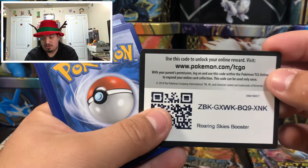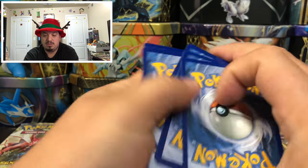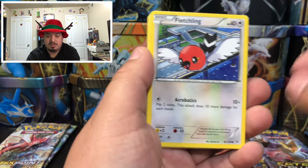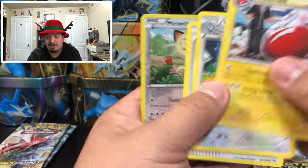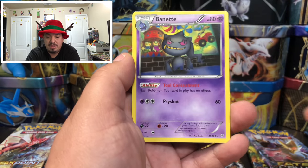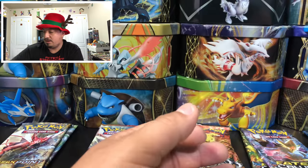Next-to-last Roaring Skies — we have an Exeggcute, two Natu back-to-back — awesome — Electrode, a Meowth reverse hollow, and a Bagon — rare non-holographic card.